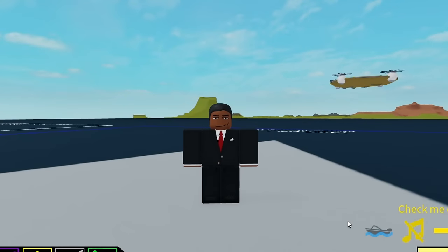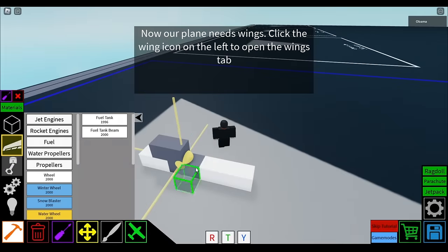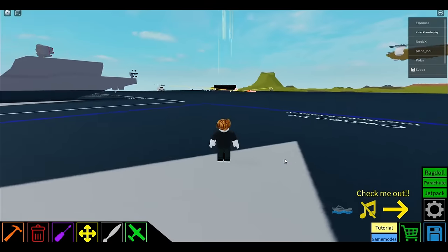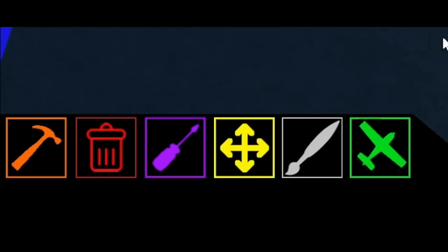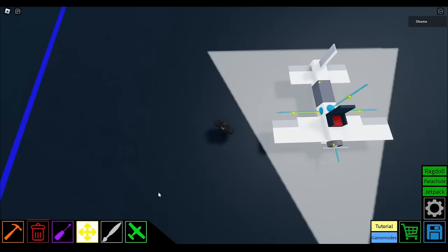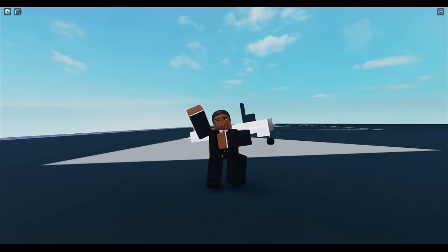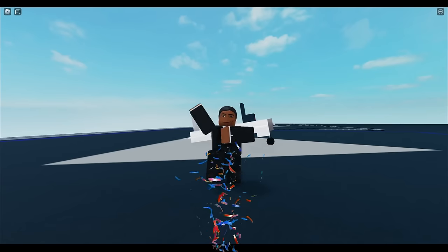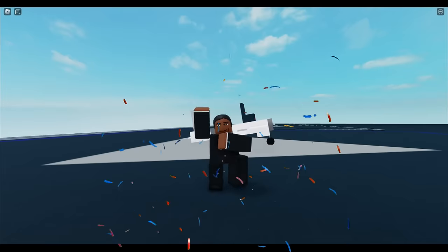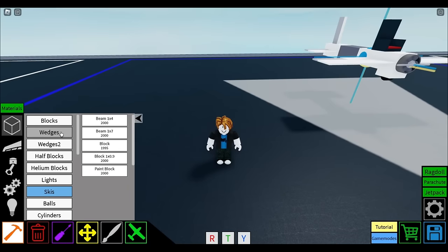Welcome to Plane Crazy. If you're watching this, I assume you've already completed the tutorial and had a look around. I won't cover each of the tools in detail, but you can select each one using number keys if you didn't know. Unfortunately, the in-game tutorial doesn't really provide much help besides a few things. Fortunately, you're watching this video. First, we have the blocks tab. These will be your most used blocks, obviously — they are the foundation of every build.